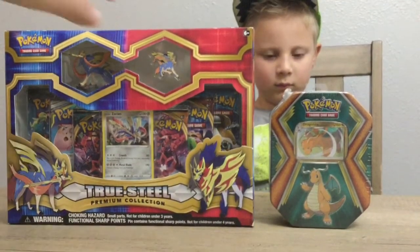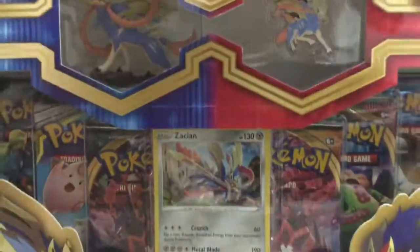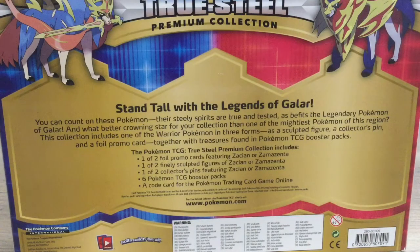It comes with a special Dragonite. So we'll look at the boxes real quick. This one is going to come with a Zacian figure, a Zacian pen, and a special Zacian card. Looking at the back of the box, it says 'Stand Tall with the Legends of Galar.' This collection includes one of the Warrior Pokemon in three forms: a sculpted figure, a collector's pen, and a foil promo card, together with Pokemon TCG booster packs. It also comes with six Pokemon TCG booster packs and a code card for the Pokemon TCG online.